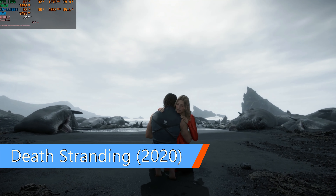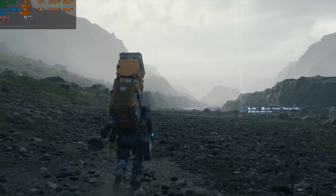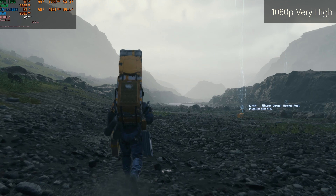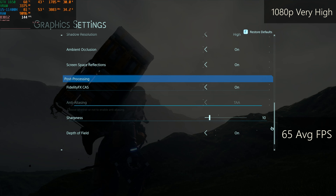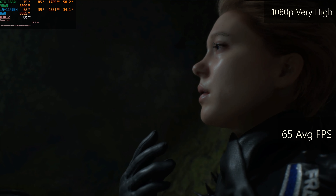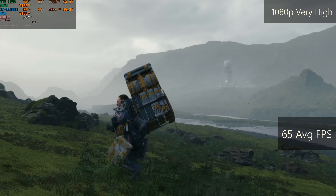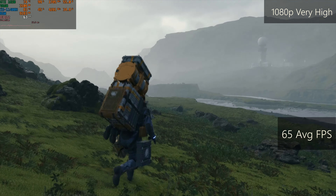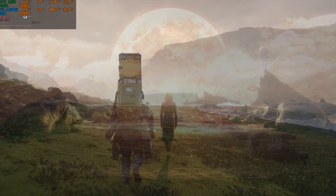The next game is Death Stranding, the PC version of which was released in 2020. It's very optimized; on maximum settings we get 70 FPS on average. These settings also allow us to see all of those stunning cutscenes at a stable 60 FPS, because there is a frame rate lock during cutscenes in this game. Even though we got a VRAM warning message, there are no problems with stuttering and the gameplay is very smooth.